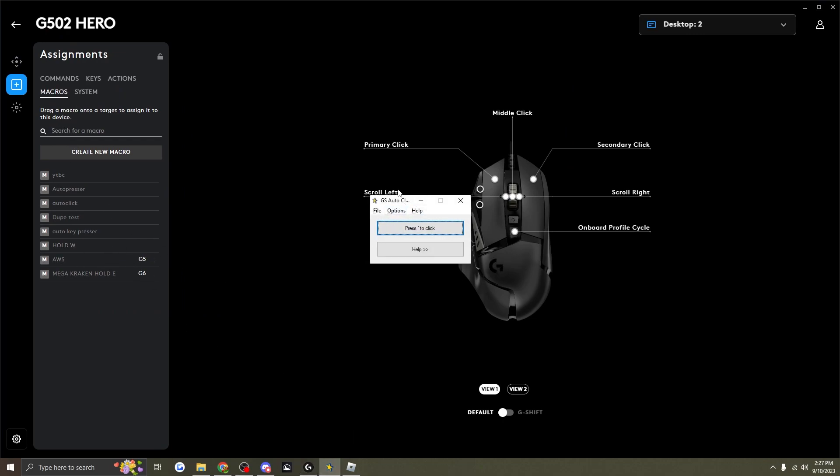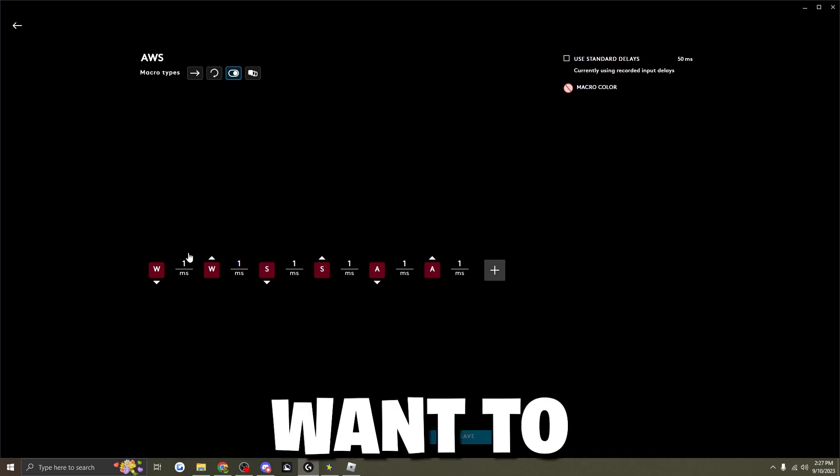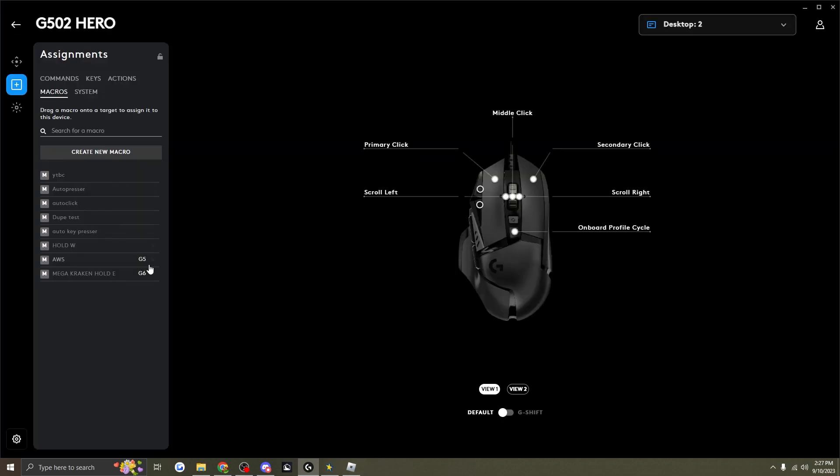You'll need two macros as well as an auto clicker. The auto clicker I use is the GS Auto Clicker — I'll leave links to both in the description. The first macro you want to auto click W, S, and A. Make sure you do not put D on there. Set each key to one millisecond, make sure to click 'Use Standard Delay' and turn that off.